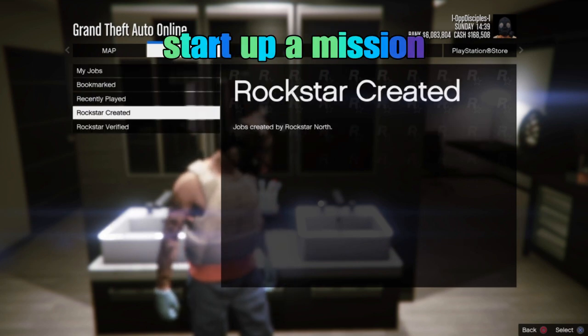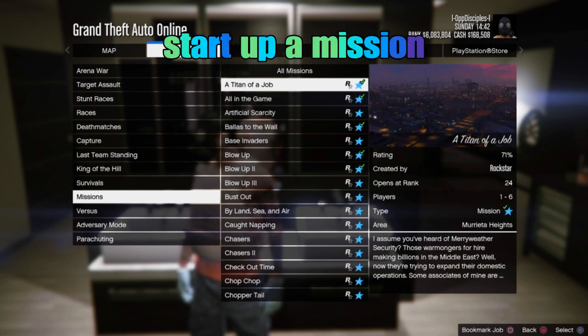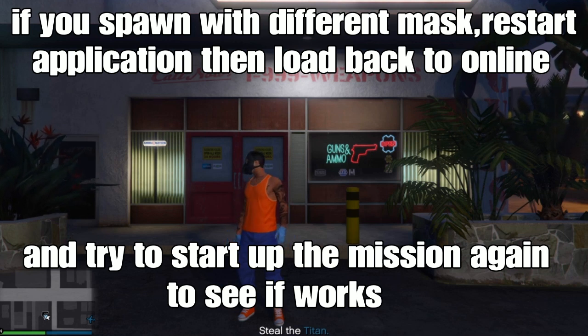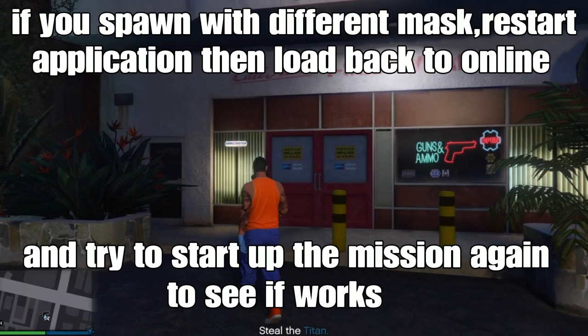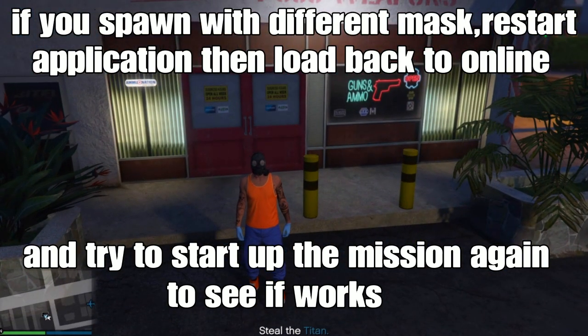Go online, then go to jobs, play jobs, Rockstar created, and start the mission of your choice. Remember: if you spawned in the mission with the chemical mask and no vest, that means it's working. If you spawned with a different mask and the vest on, it didn't work. The easy fix is to close your application, go back online, and try starting the mission again to see if you spawned with the chemical mask and no vest, or start all over from the beginning.